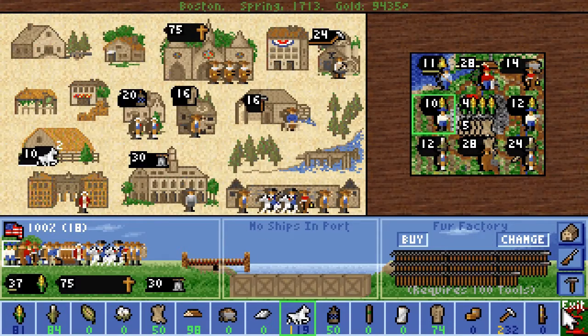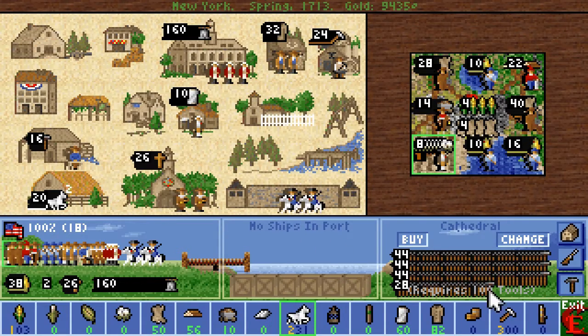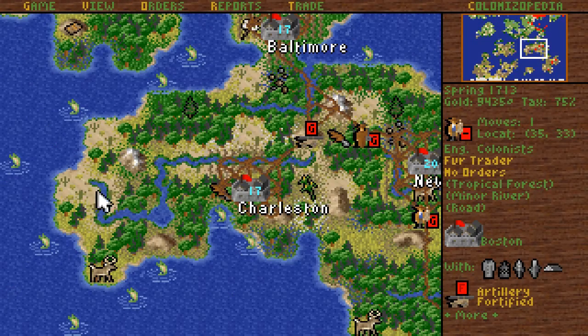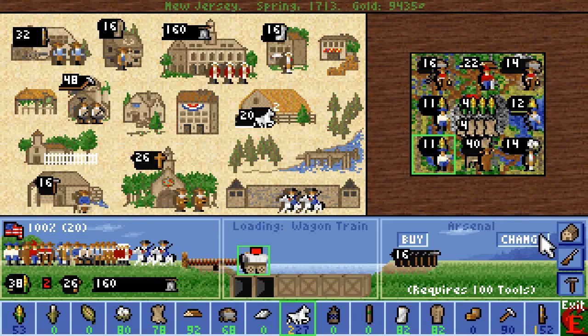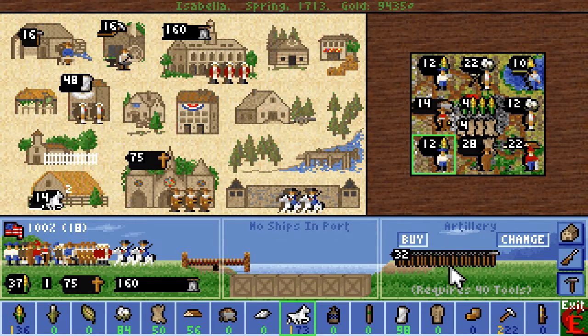An extra fur trader — where do I want to send you guys? One of you is definitely going up to New York. I would like to have another one in Charleston but I already have three. I suppose you can go to Jersey — no, you can't, really, because Jersey is also starving. Troublesome. Isabella only has one extra food, so not really.